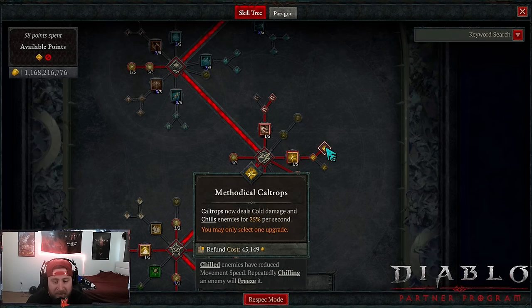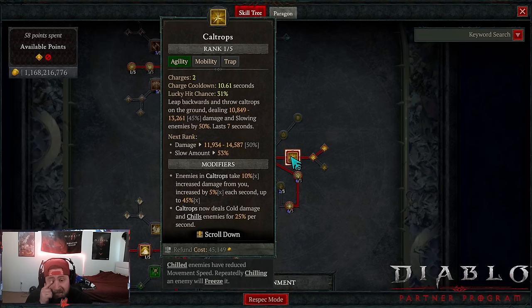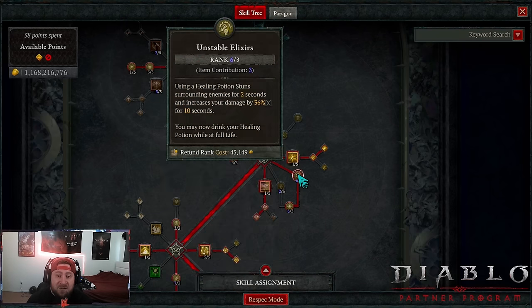Then we got Caltrops into Methodical Caltrops — they deal cold damage and chill. We're all cold imbue in this build, which is pretty awesome. The caltrops don't scale like they used to last season, but they still add a nice damage boost as well as a slow, which allows us to chill enemies, particularly bosses, so we can apply more damage.